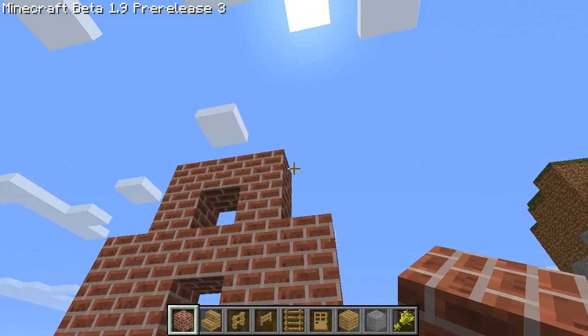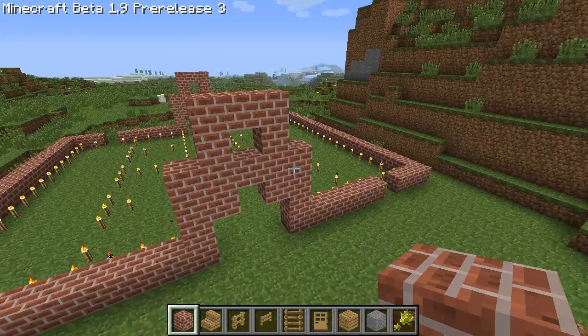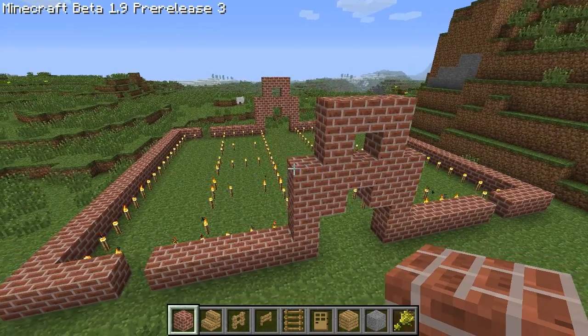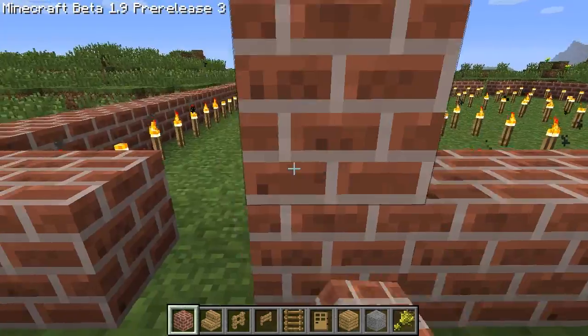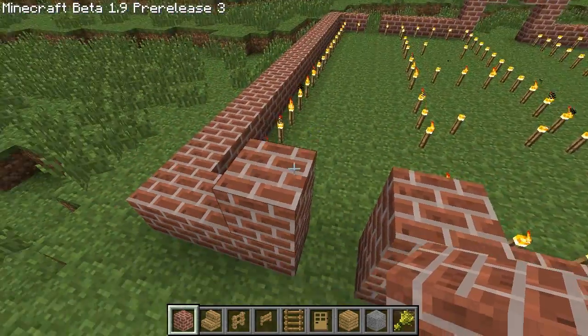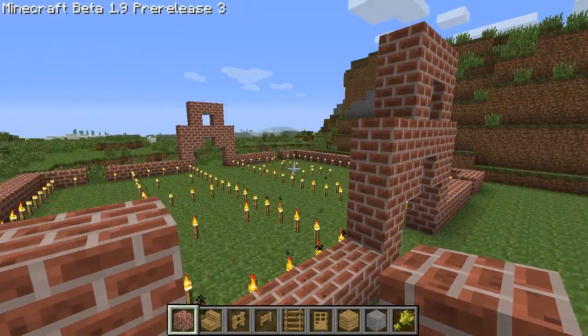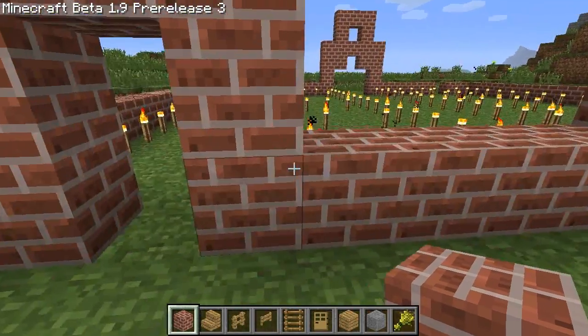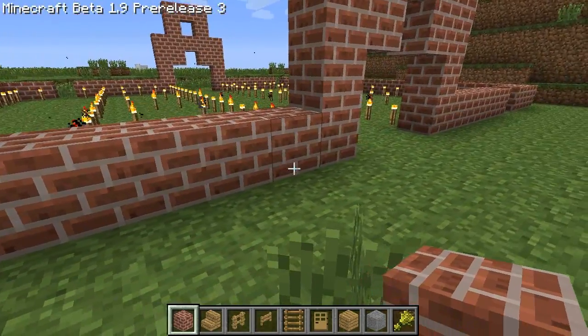So I'm going to repeat that on the other side and I'll be right back. Now I'm just going to fill in the rest of these blocks. I want to make sure to leave these spaces here for the doors — there are four doors. And then we can go in and just fill the rest in with brick. I'll be back when I have that done.